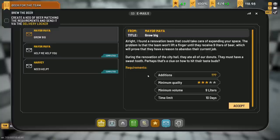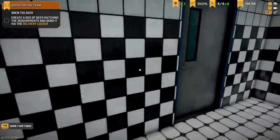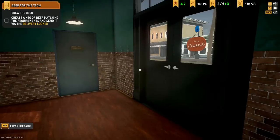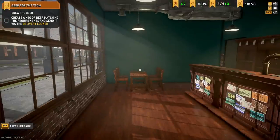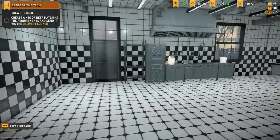So this is what we need to do right now: I found a renovation team that could take care of the expanding space problem, but the team won't lift a finger until they receive nine liters of beer, which will prove they have a reason to abandon their current job. During the renovation of city hall they ate all our donuts — they must have a sweet tooth, perhaps it's a clue on how to hit their taste buds. There's also music because I didn't realize this game has a streamer-friendly mode, so I can have some music in the background, which is nice.